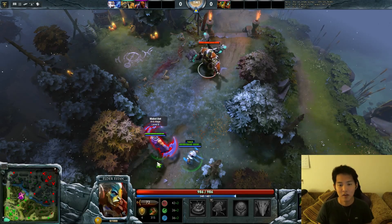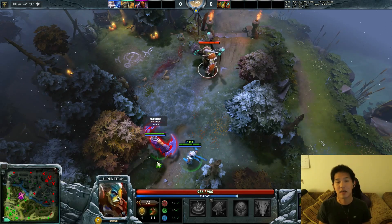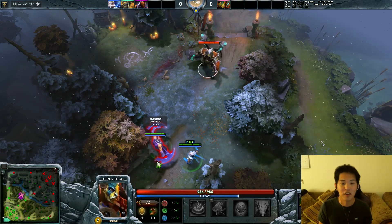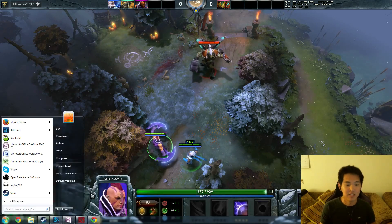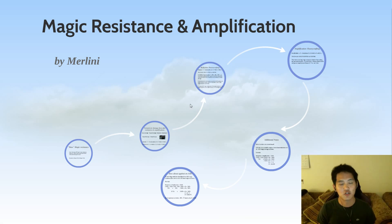Remember: stacking magic reduction is not that effective; stacking magic amplification is very, very effective. And it's completely different from armor. That's magic resistance and amplification — thanks for watching, and subscribe to YouTube.com/MelenyDota if you haven't already.